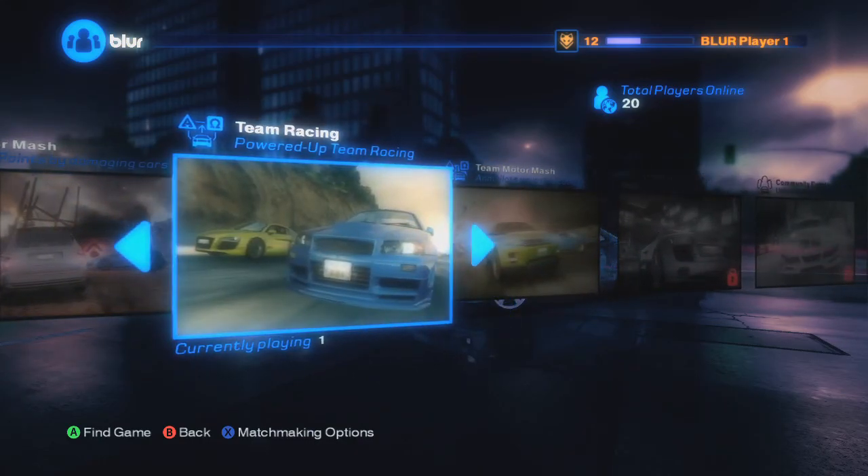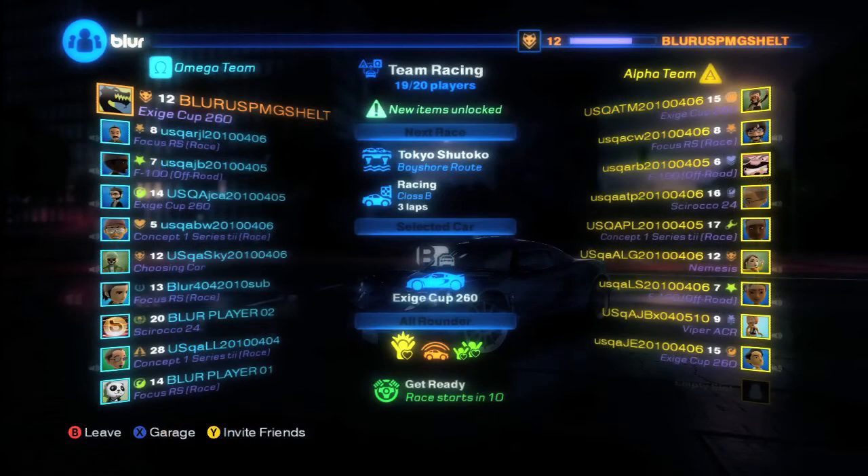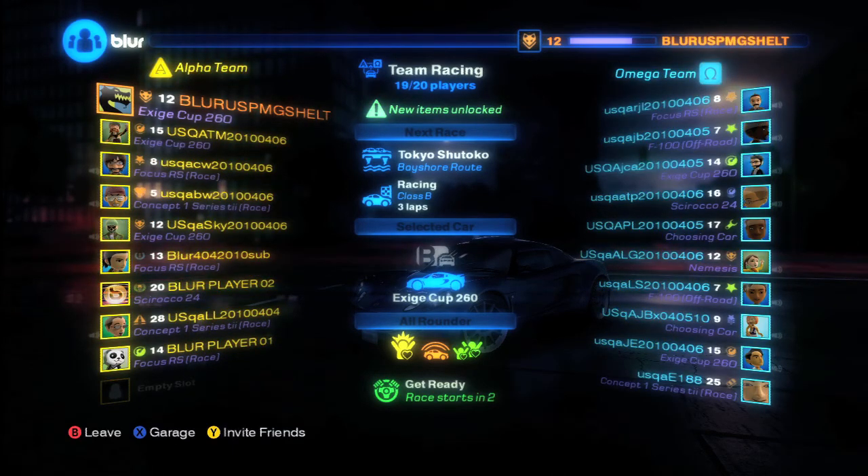Today we'll start off by giving you a sneak peek at team racing. So we're in our lobby here, about to jump into a race. You can see the lobby is split into two teams: the Omega team, coloured in blue, and the Alpha team, who are coloured in yellow.